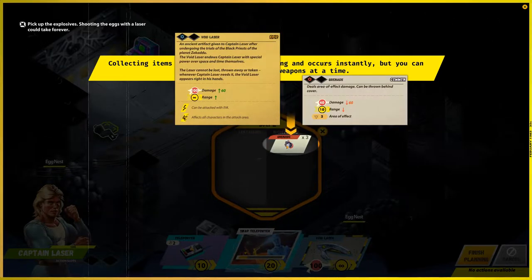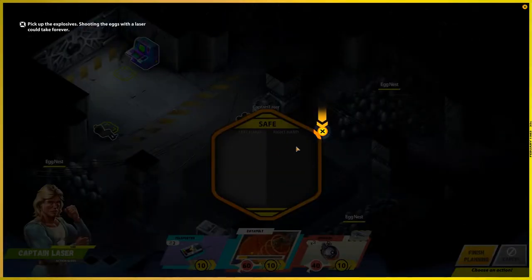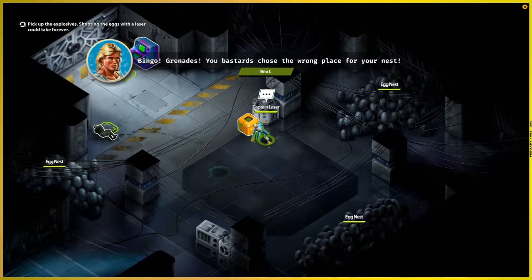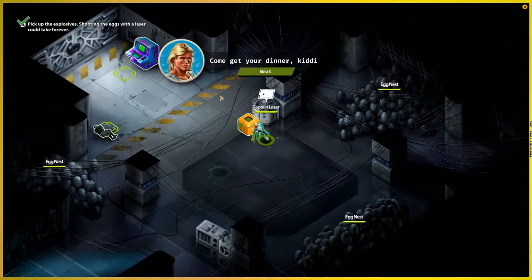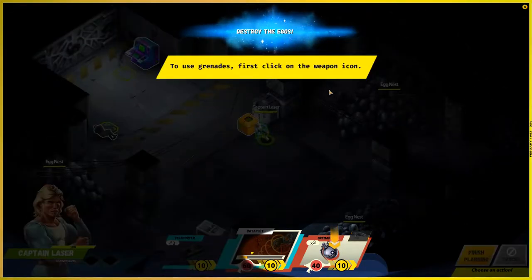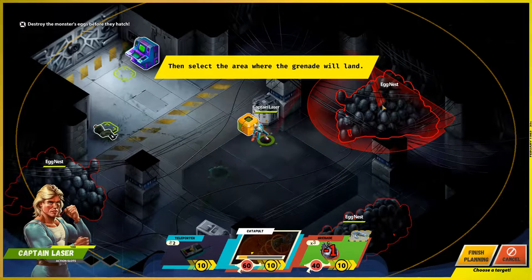Here's the weird thing - it's telling me to switch, but Captain Laser can always get his laser gun at any point. So it's not a big deal that we've got the grenades and put down the gun, because we can always get the gun again. We gotta click on the weapons here and throw them like that.